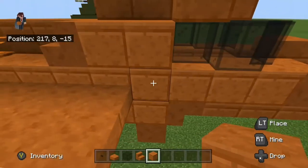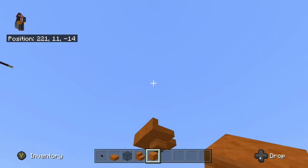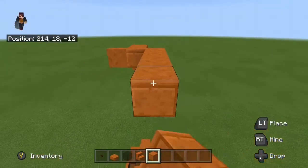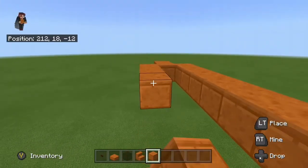Anyway, behind the stairs we're going to place one, two, three, four, five, six, seven, eight back. Then do one, two, three, four, five, six, seven, eight on the other side as well. And just do the same on both sides.